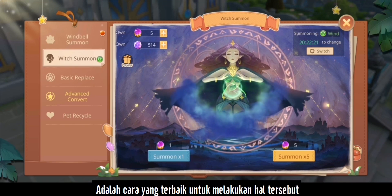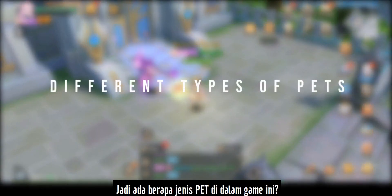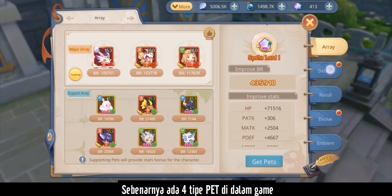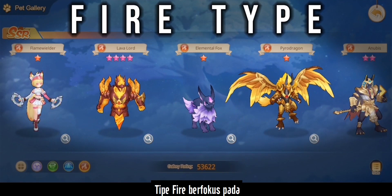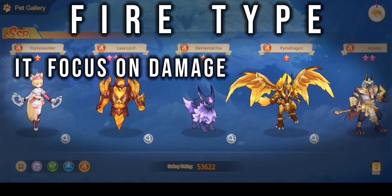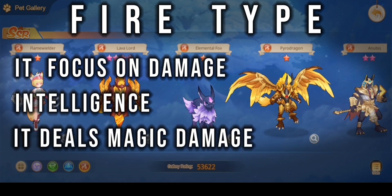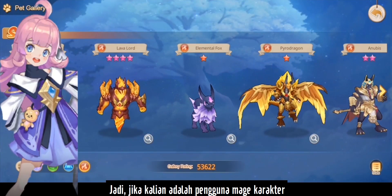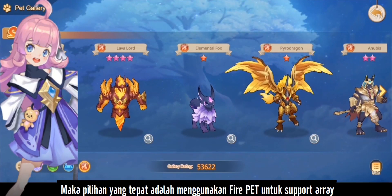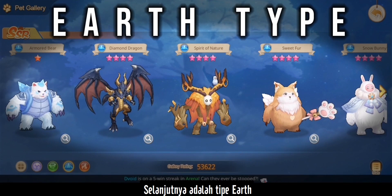There are four types of pets. First is the Fire type, which focuses on damage and intelligence. Fire pets deal magical attacks to enemies, and some also buff your character to deal more damage. If you're a mage or magic user, it's best to put Fire pets on your support arrays with intelligence aptitude.